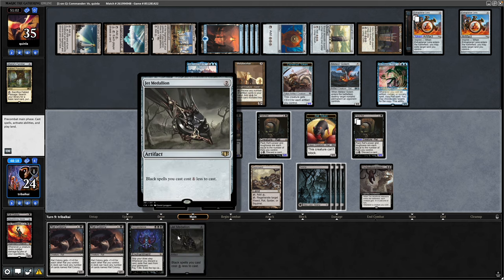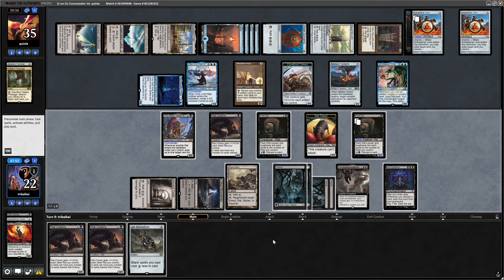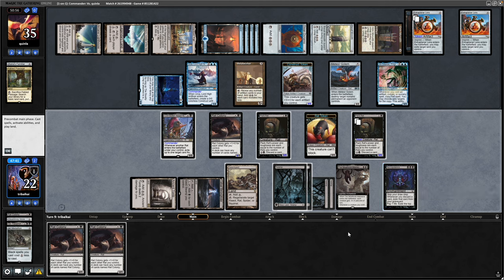Rat Colonies will cost one mana with the Jet Medallion. We can go Necropotence because we want to be refilling our hand, and then go for the Jet Medallion — but of course that gets countered by the Ginga Taxius. So let's just go Necropotence and refill our hand.